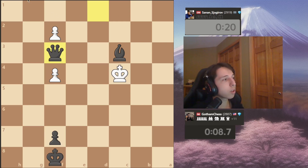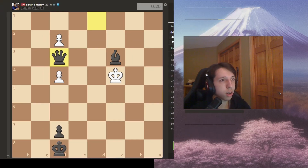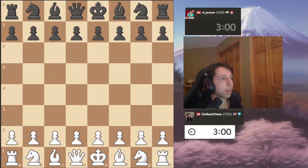He just absolutely crushed a GM in the opening. Sure, White had an advantage technically, but it's blitz. Levy plays very practically in blitz — he attacks his opponent, gives them practical difficulties, and punishes them. He does a good job finishing them off when he doesn't get in his own head. And of course, I must show this game against Pranav, who is a big part of the JustBra community.